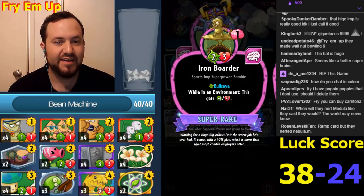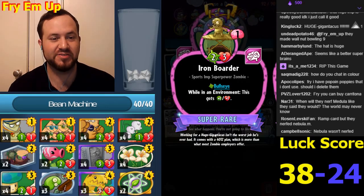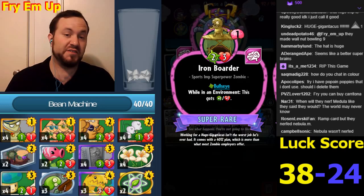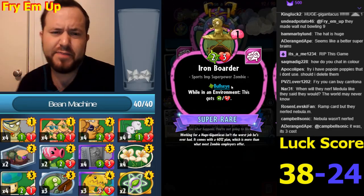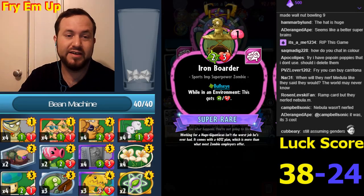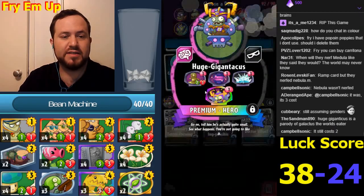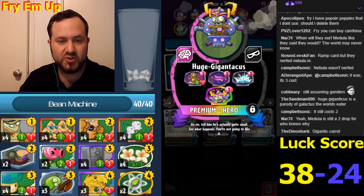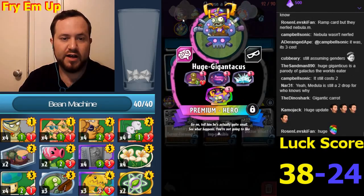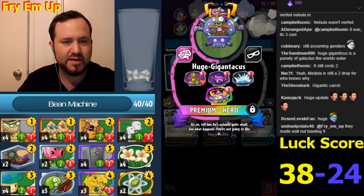We're gonna call this guy Gigantic and call the other one Carrot - or maybe just 'Hue' for short. Next superpower: Bullseye, while in an environment this gets plus one plus one, so it's about a two-and-a-half cost card's worth of value. This really does seem very good for a non-super. Most of the non-supers really are close to their cost, with exceptions like Telepathy and Holoflora.